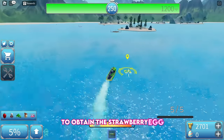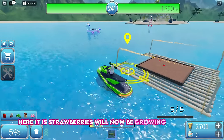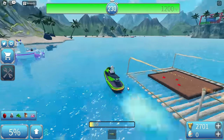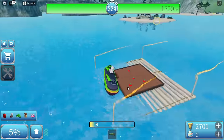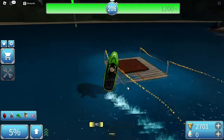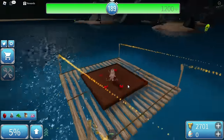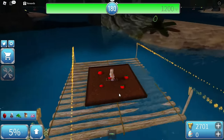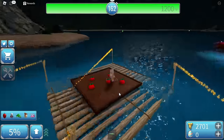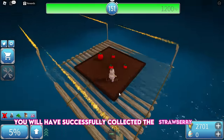To obtain the Strawberry Egg, find a raft that will spawn randomly around the map. Strawberries will now be growing on the raft — you must wait till they fully grow and then collect a strawberry. Once you collect one strawberry, you will have successfully collected the Strawberry Egg.